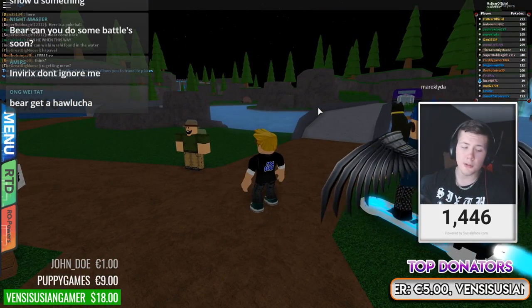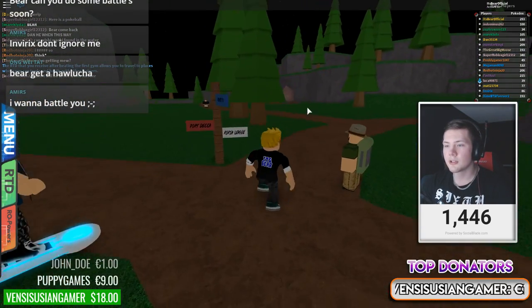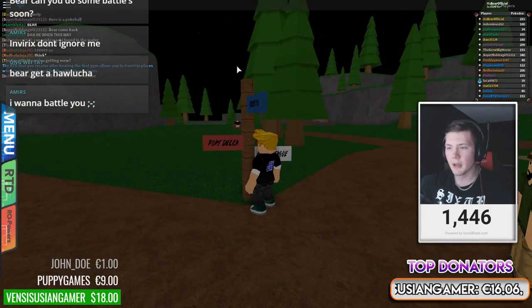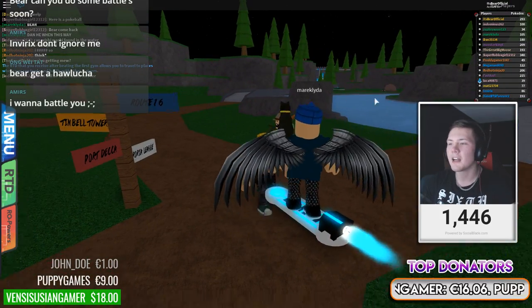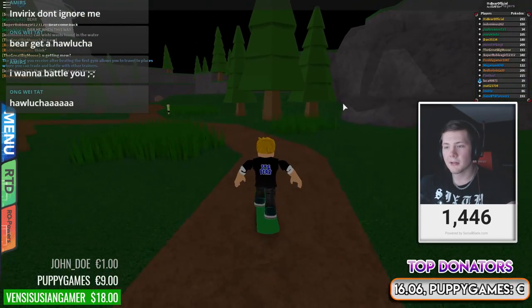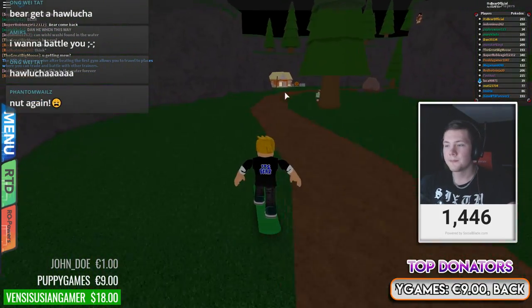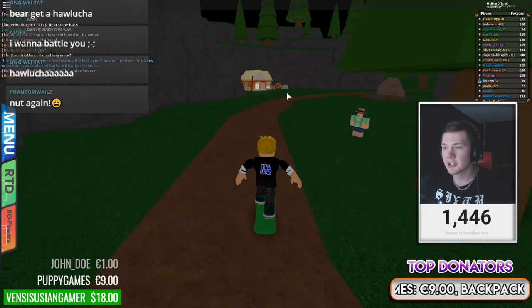So what you do is you go down from Frostfield City and you actually go towards this place which has the Timbalt Tower sign. I'm sure you found it by now with the update. But you go towards Port Dekka — if you go straight that will be Port Dekka, but you go here and there's actually the Magikarp one.